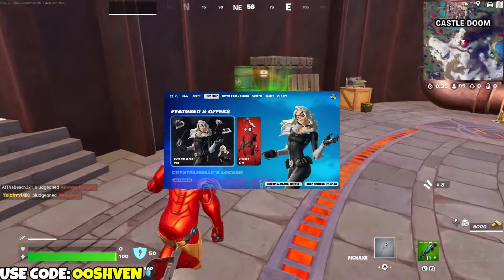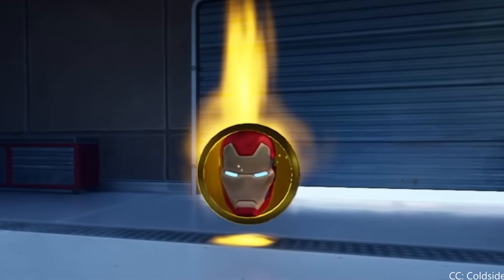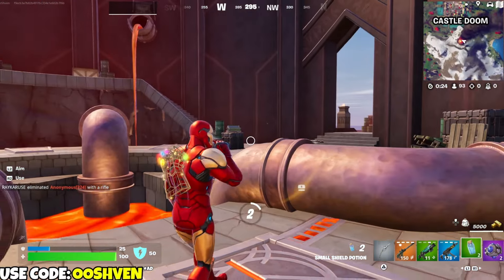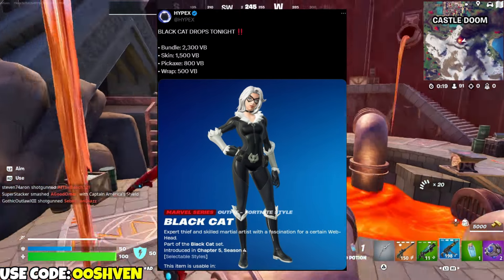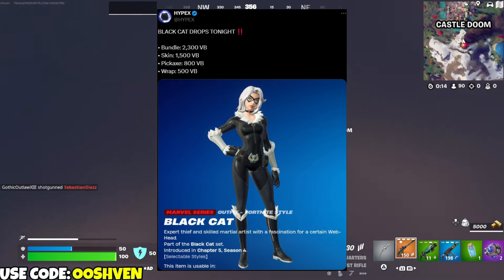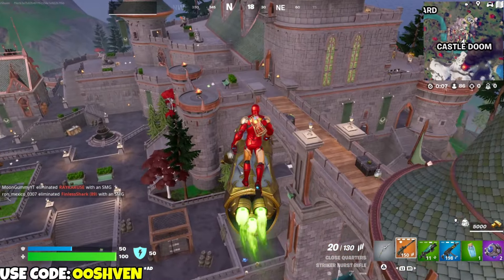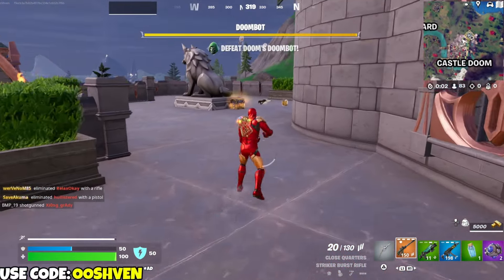The Black Cat skin is coming through, and we're going to be getting new Iron Man mythics. We have the new skins, the new Iron Man 45, and more. The entire bundle is going to be 2,300 V-Bucks. Just the skin is 1,500 V-Bucks, the pickaxe is 800 V-Bucks, and the wrap is 500 V-Bucks. Be prepared, because this Black Cat skin has been long awaited. I'll be live streaming, so make sure you tune in.